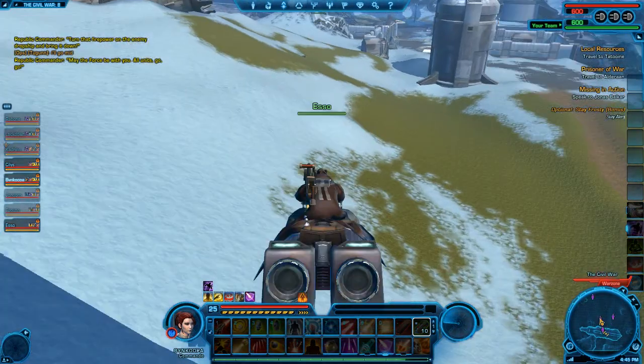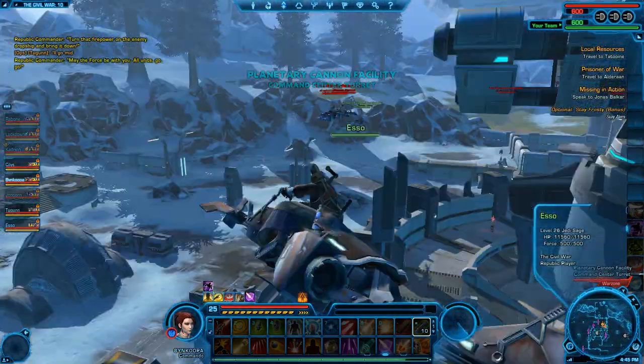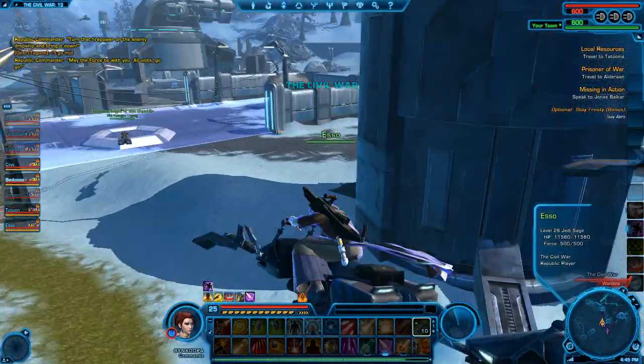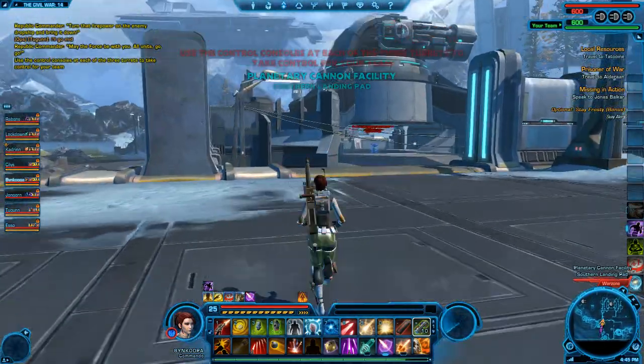All units, go! To get off your ship you jump on a speeder, which flies you around. As you capture points, more speeders become available to take you directly to those points.